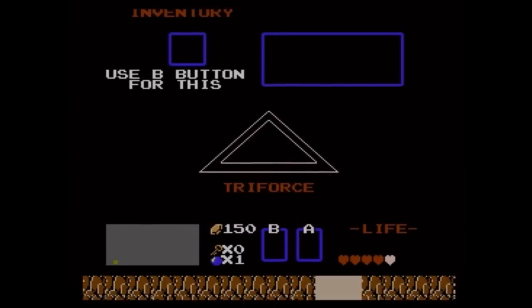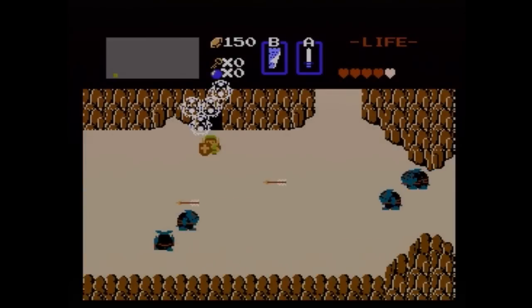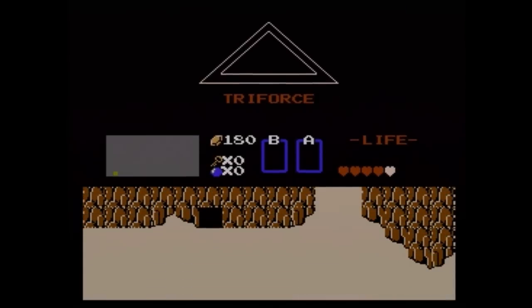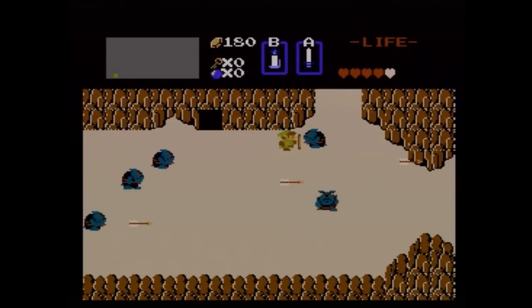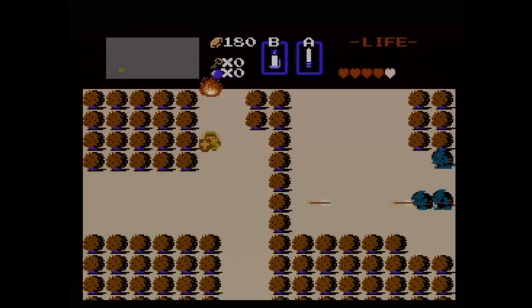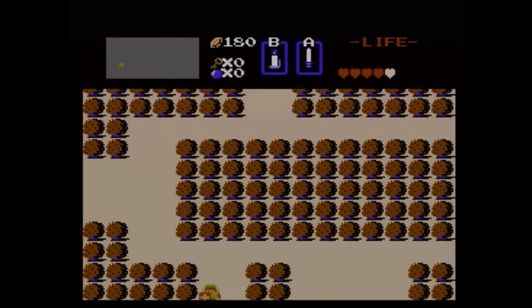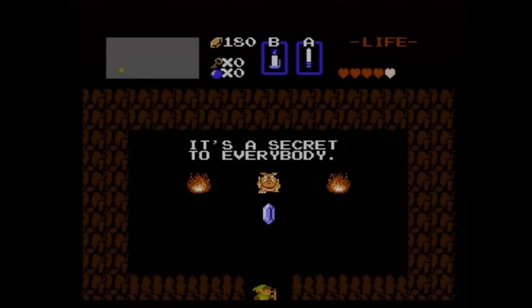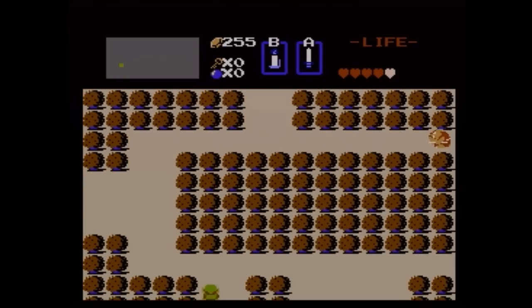Over here, we need bombs to get to this one — it's in the wall right here. It's a secret to everybody, same thing said every single time. Now we're going to need to take our candle back out, because the last two locations require the candle. You can also hurt enemies with the fire. Head right. You can only use the fire once per screen with the blue candle — if you use it accidentally, just change screens, it's not a big deal. 100 rupees! I'm guessing we're not going to need that last rupee location, because we've already maxed out our counter. Don't go and get rupees if you've maxed out your counter, because you're just wasting them — save them for later.